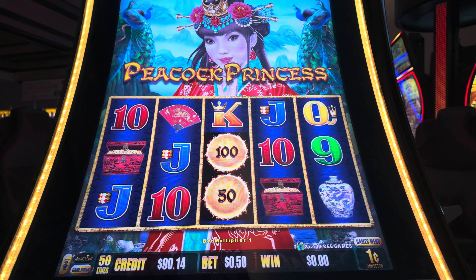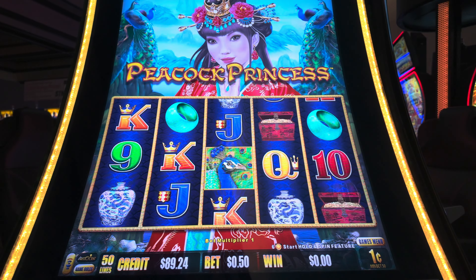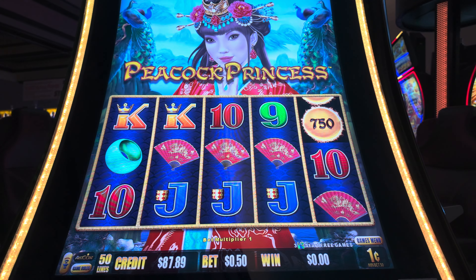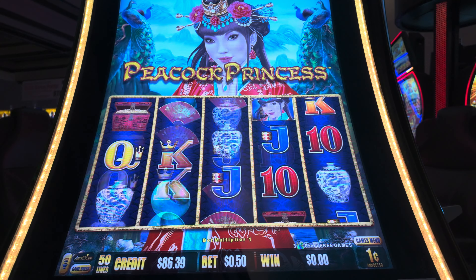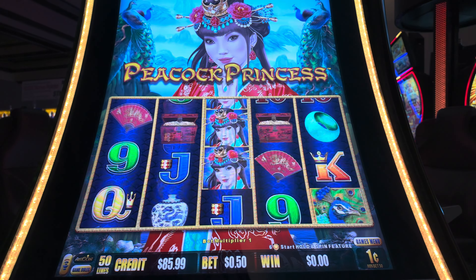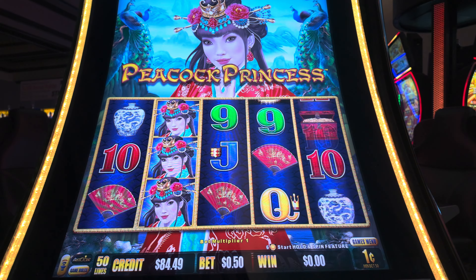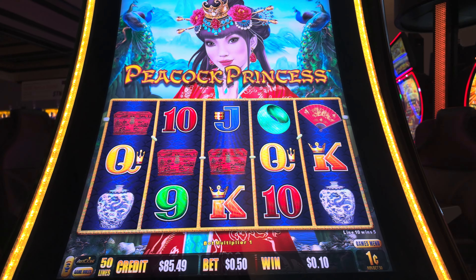It looks like we've got some matching tens and kings, but we need that wishmistress's magic for the big bucks. We're sitting at $89.74 and we've got the determination of a dozen action heroes. No surrender. Let's hit that button and watch those reels spin like helicopter blades in a high-octane chase. Looks like we've got a bit of a mix on the screen with kings, tens, and that elusive scatter symbol teasing us. The Peacock Princess is making us work for it. Our credits stand at $85.89 — we're betting like we're on an action hero's budget. Time to channel the strength of a warrior and spin those reels for an epic feathered win.